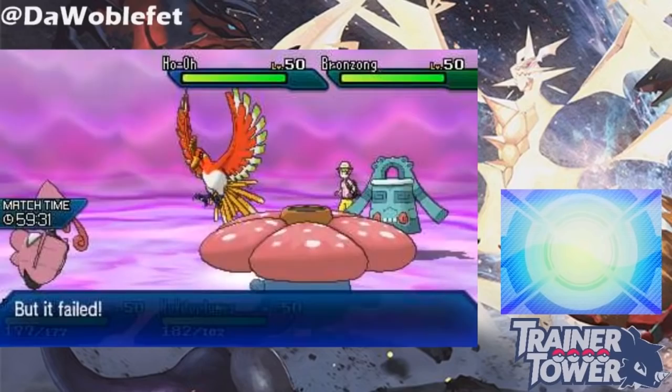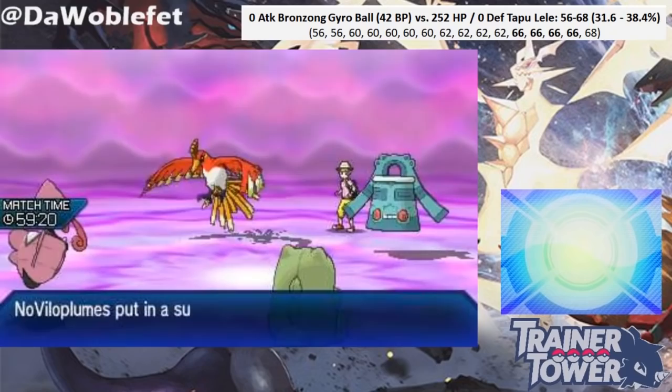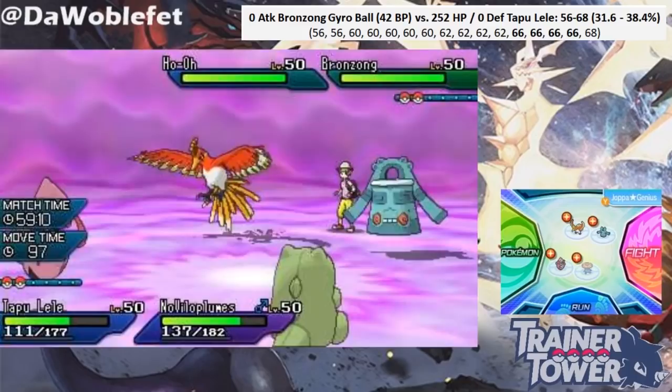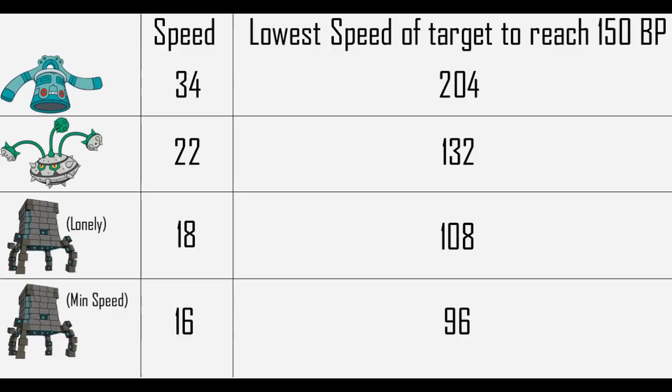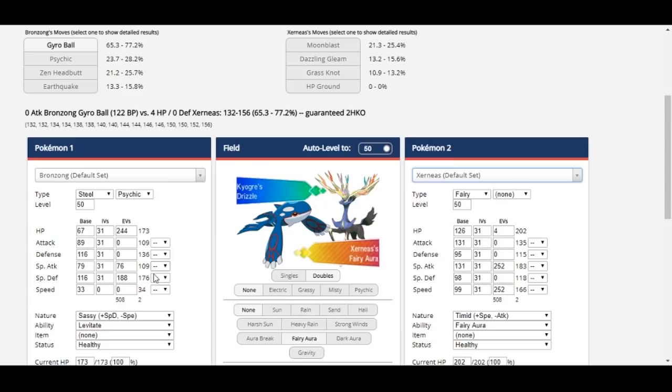To reiterate, Gyro Ball considers every speed modifier — not just Tail Wind — including Geomancy boosts, drops from Icy Wind, Iron Ball, and literally anything else related to speed. Because Gyro Ball has a fixed formula, we can reverse engineer the minimum target speed stats needed for Gyro Ball to hit 150 base power for Pokemon like Stakataka, Bronzong, and Ferrothorn. For example, it's impossible for Bronzong to have a 150 base power Gyro Ball against Xerneas before Geomancy. Generally, if you have a slow Pokemon that doesn't care much about speed, running less speed to reduce Gyro Ball damage might be beneficial.